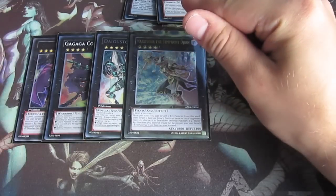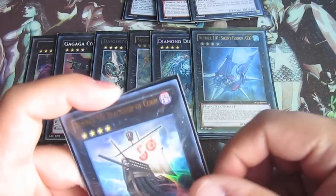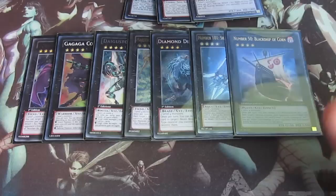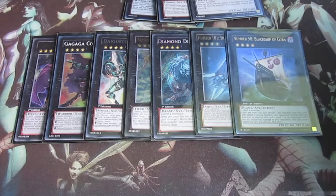One Maestroke, one Diamond Dire Wolf, one Shark Fortress, one Blackship of Corn. And I don't have that Exciton Knight because I still think it's way too much for a card, unless I pull it or get it for really cheap. But then again, I don't need it - actually I did need it yesterday.